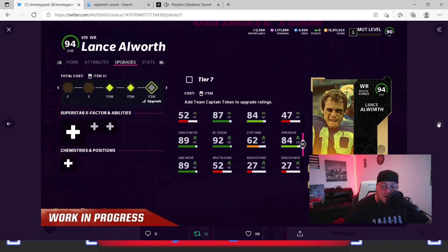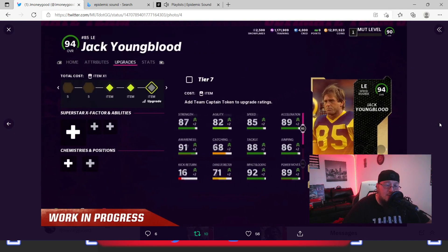I still have Brandon Marshall on my team — he's getting a little outdated, but he quick sells for 250,000 coins. I'm going to wait until he gets an upgrade and keep that card. Once he gets that Ultimate Legend at the end of the year, it'll be worth having. Also, we get an upgrade for Jack Youngblood — if you want to sell off one of your defensive ends and upgrade your Jack, plug him back in. I have him at DT right now.